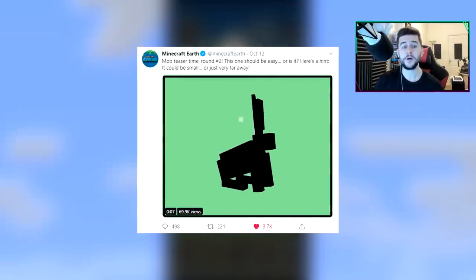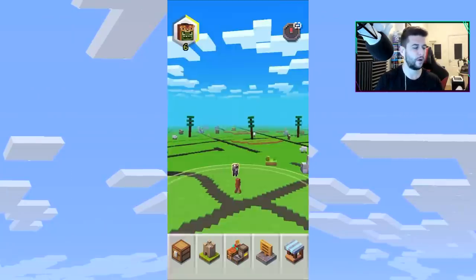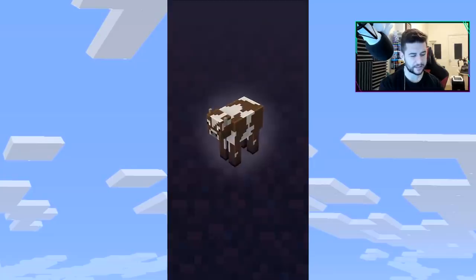One last thing I want to share is a brand new mob being introduced. The official Minecraft Earth Twitter posted a mob teaser saying: 'it could be small or just very far away.' So they're going to be introducing a giant rabbit. The other mob they talked about is a ram. We've already got a bunch of custom mobs available in Minecraft Earth.